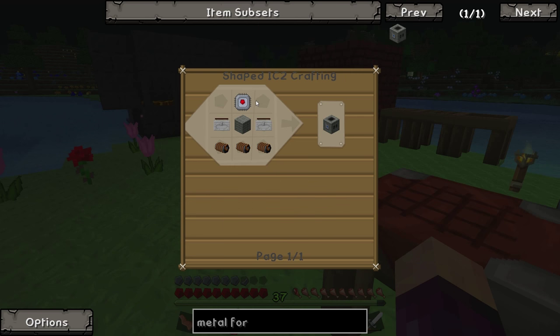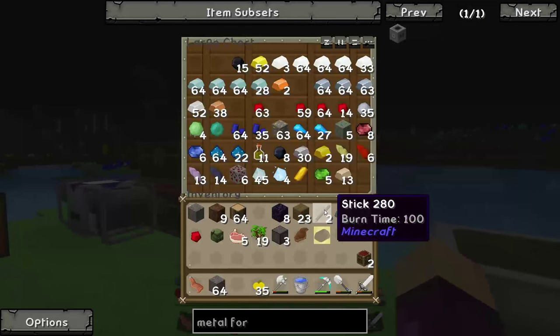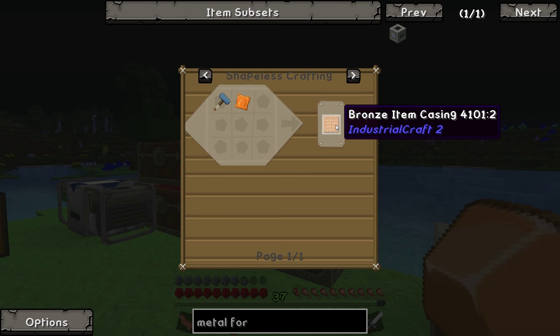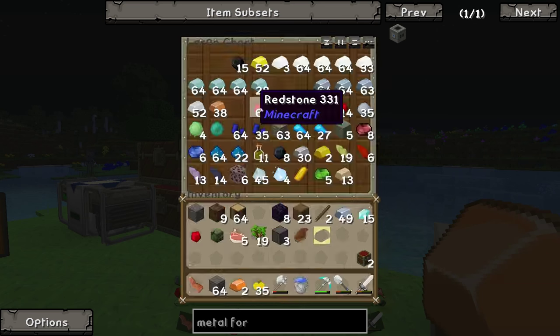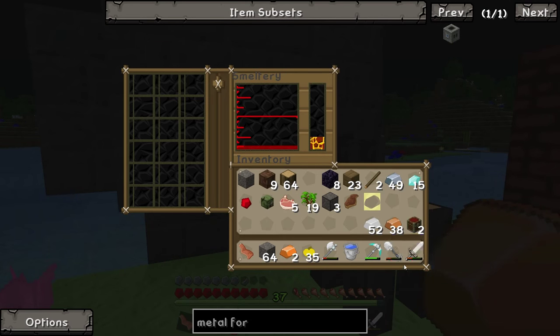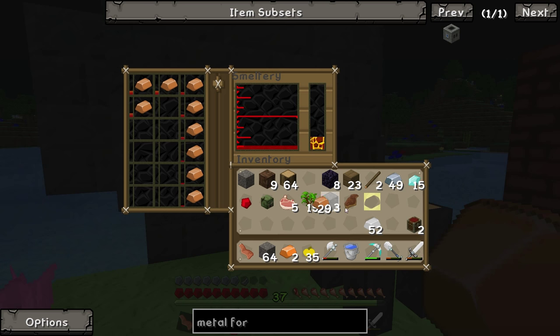Only the casing in the middle actually requires an iron chipset; the rest is fairly simple IC2 stuff. The toolbox should be fairly easy to make — we need two chests because we need two toolboxes. We're then going to need a fair bit of bronze. We have two bronze ingots, which is enough for one plate and one casing, but we're going to need twenty bronze to make this work. Let's take all our copper and tin and see how much we can make.